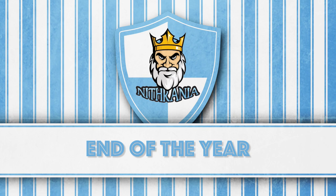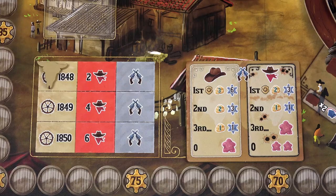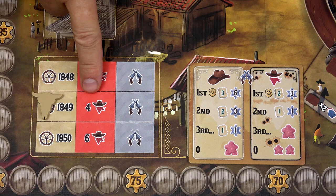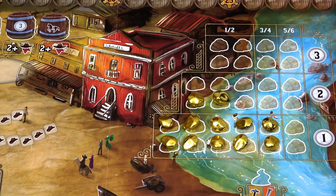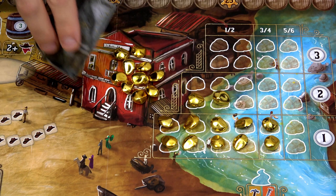At the end of the year, there is a cleanup phase. Return all gunmen and outlaws back to the general supply. Remove the current shootout chart, move the year marker to the next year, and place the indicated number of outlaws to the shootout place. Finally, refill the gold supply from the minecart, starting with the bottom-most empty spaces first. With that, you're ready for the next year.